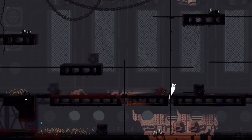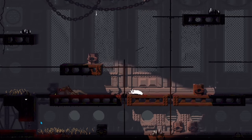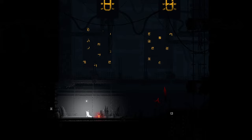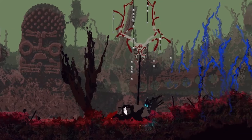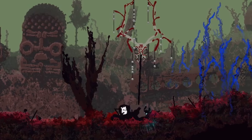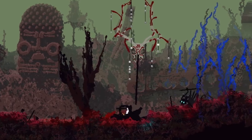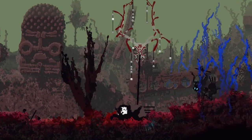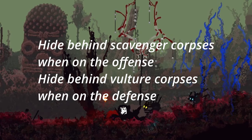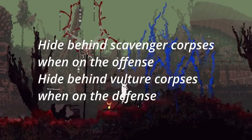Carrying scavenger corpses is better than being empty-handed — you can absorb incoming spears, and once you find a real spear, you can feed a lizard the corpse you've been carrying. Dead vultures offer good protection too, but it's only effective when running away or separating scavenger forces in two. Jumping over a vulture and throwing spears is risky, so I recommend hiding behind scavenger corpses when attacking and behind vulture corpses when retreating.